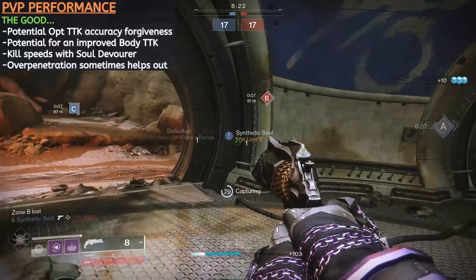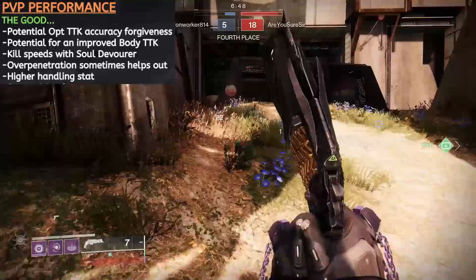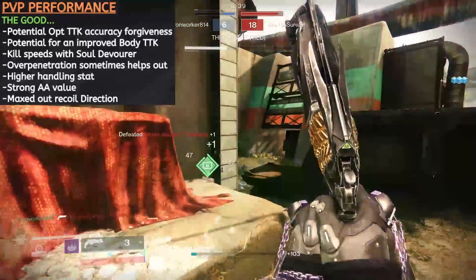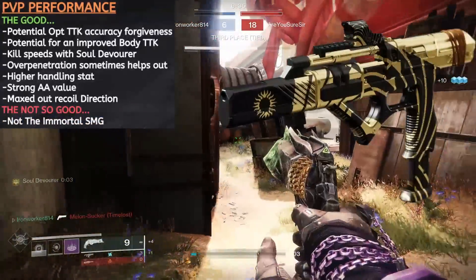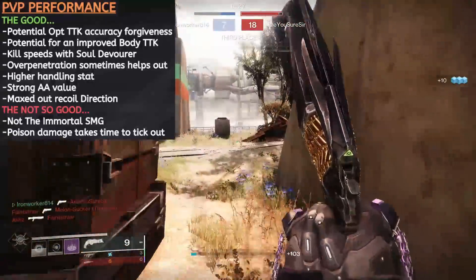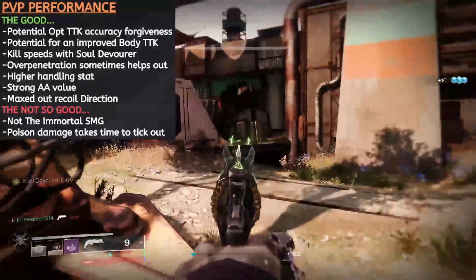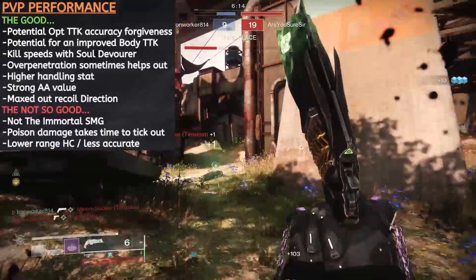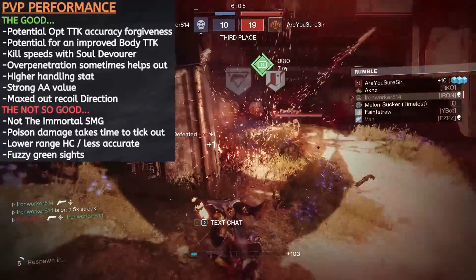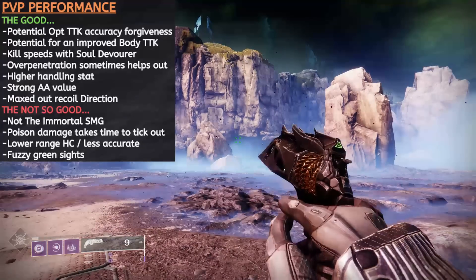Here again in PvP, the overpenetration of the rounds can be a nice feature if you catch a group of guardians stacked up in a hallway or on a capture point. The high handling keeps things smooth and snappy when swapping between weapons, and it does have plenty of aim assist sitting at 85. Plus, that 100 recoil direction keeps the pull from the weapon fairly vertical when spamming out shots at its max fire rate. Drawbacks: it's not the Immortal SMG, which is currently mid-reign of terror in the Crucible. But with Thorn, that poison damage does take a little bit of time to tick out — they roll off fast, but that could leave your opponent a brief window to either deploy some healing that may negate a secured kill, or sneak one more shot in by the skin of their teeth, perhaps resulting in a kill trade. The range stat on the weapon isn't great, so not only does it experience damage falloff a touch sooner, but it also may not be as accurate as some of our more range-heavy options. The sights on the weapon — I personally don't have a problem with them, but several players just hate the look when aiming down sights with Thorn.